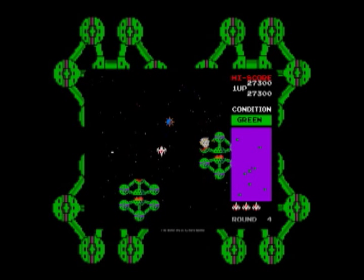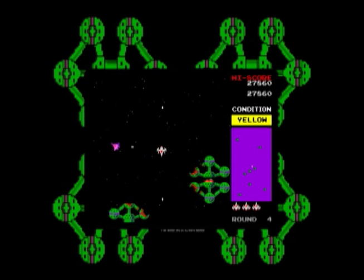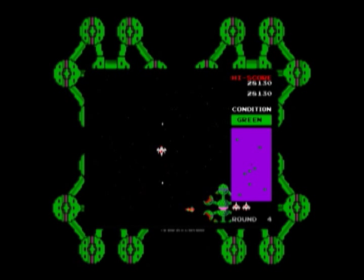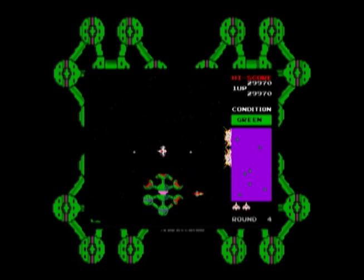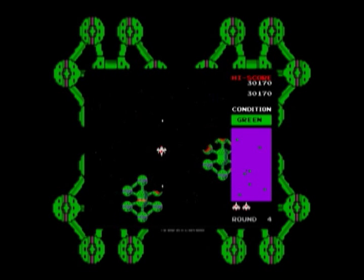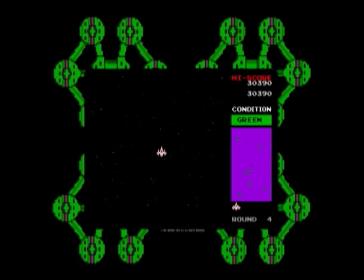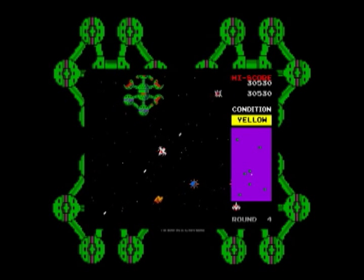If you do that, it gets blown up. On the right side of the screen there are conditions: condition green where there's no bad guys on the screen, condition yellow where there are, and if you take too long to finish the level, it goes to condition red and all the bad guys go twice as fast. So while you're trying to blow these guys up, they start sending out fighters to come knock you out, so you want to get things done as quickly as possible. The right side of the screen also has a purple area — that's the radar, so you can see where all the bases are at.